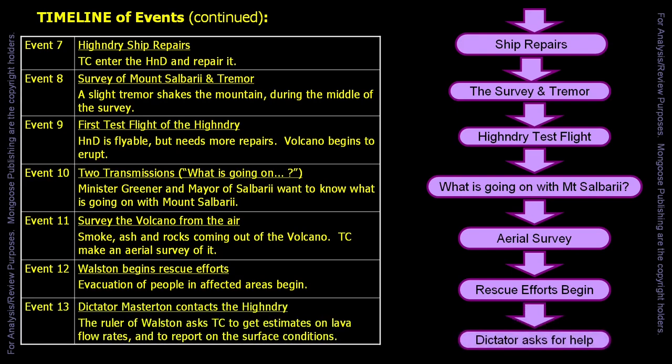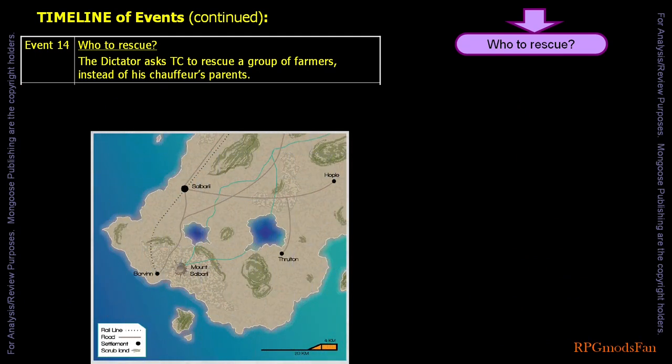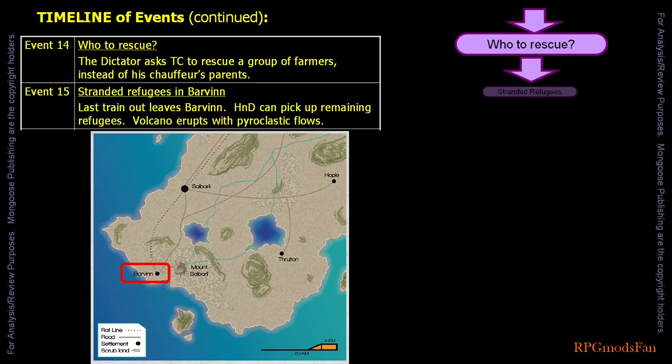If the travellers have offered to help, Dictator Master Tan, who is the ruler of the planet, will radio them and ask them to get estimates of the lava flow rates, and to report on the conditions of the dirt road that leads to Barvin and of the volcano itself. A few minutes later, the dictator again calls the travellers. He tells them that two groups of people need rescuing. One has 11 people at an agricultural settlement and are unable to reach Barvin. The other group are the dictator's Varga chauffeur's parents. The dictator asks the travellers to save the group of 11 people. With the dictator's permission, the chauffeur has taken the dictator's limousine and is going to save her mother and father. There are still people in Barvin when the last train out leaves. The adventure makes no mention of how the travellers will learn or are informed of this.